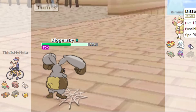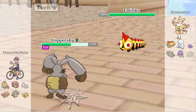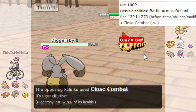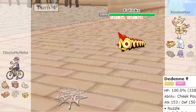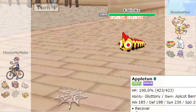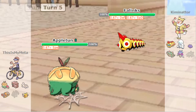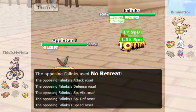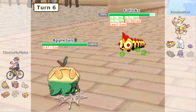The Ditto is going to cause some problems. They're going to go for No Retreat so I'm going to Toxic here — they're going to try and boost themselves up. Oh, they've just gone straight for Close Combat. I thought they were going to try and set up. I think Appletun is the best switch-in here — we're going to Leech Seed it. If it does go No Retreat, the Leech Seed will take it out since it can't switch, so we can pretty much set up on it.